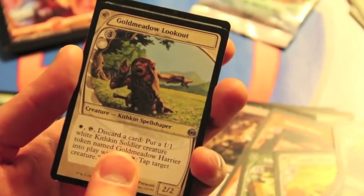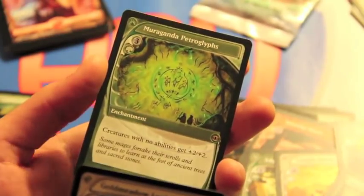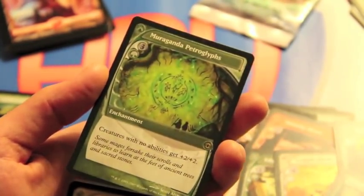And the rare is - oh, you were hoping for a Tarmogoyf, weren't you. Yeah, we got a Morganda Petra gifts. It's okay with tokens. Yeah, I had my breath held too, I thought it was going to be a Tarmogoyf, which would have been really crazy.